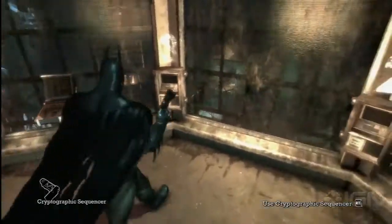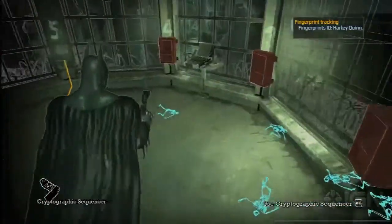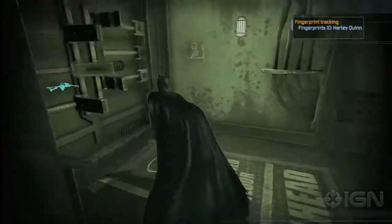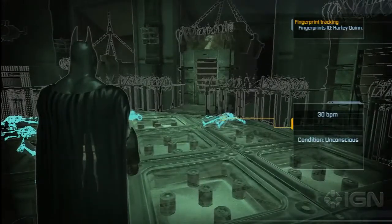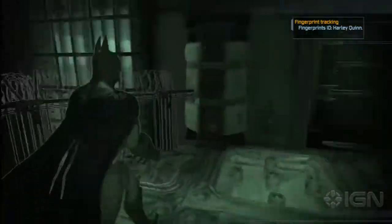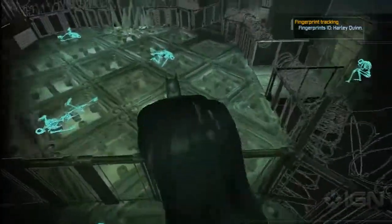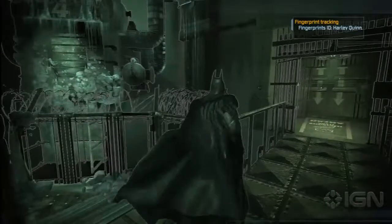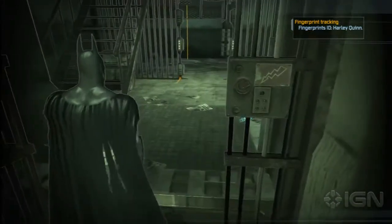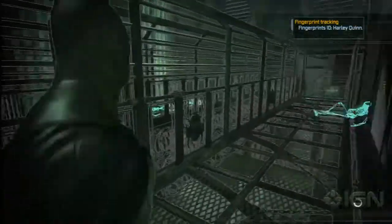That's open. Just head back downstairs if you want to grab the Riddler trophy. I have all those in a separate video. There's all the guys that I beat down - I Batman'd their skulls in. Now I'm just trying to figure out how to get out of here, got a little turned around. There's Harley, there's the door, and finally I leave the area. You can head out the same way you came in.